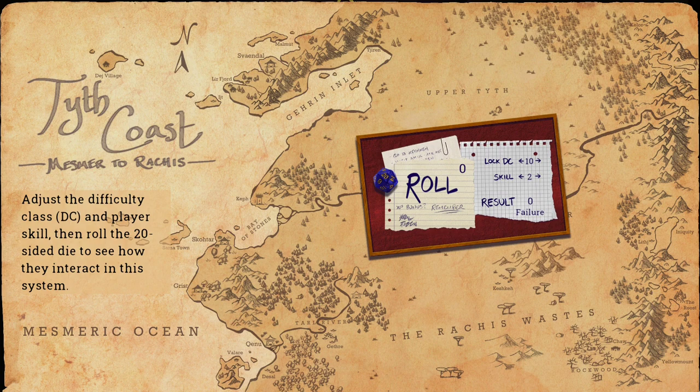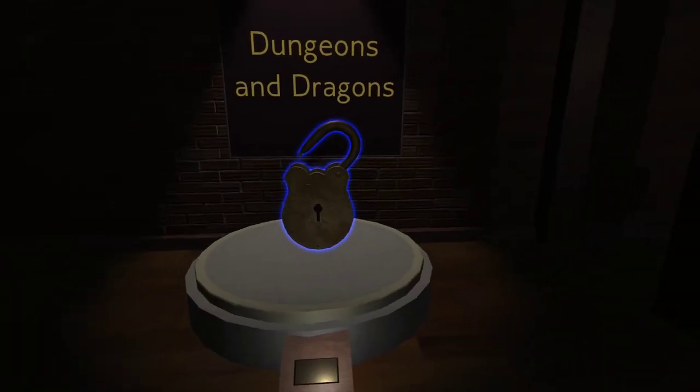Okay, so this is the lockpicking mechanic from Dungeons & Dragons. You adjust the DC and the player skill that rolled the 20-sided die. So let's go with a DC 15 lock, and we'll assume this person is probably a bard or a rogue. And I got an achievement for that. So, a simple start.